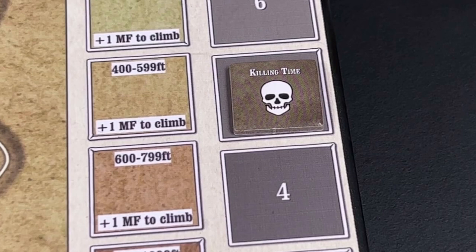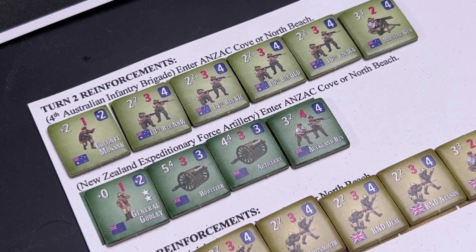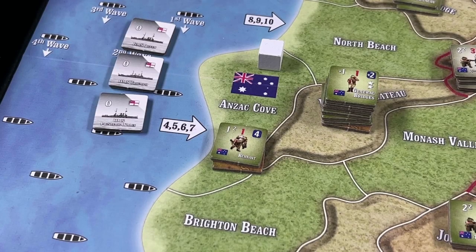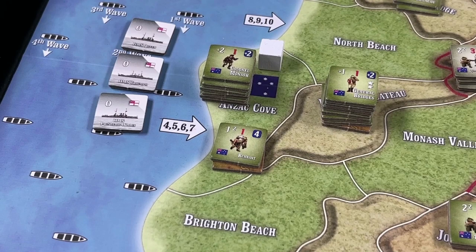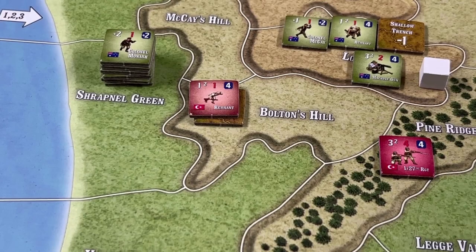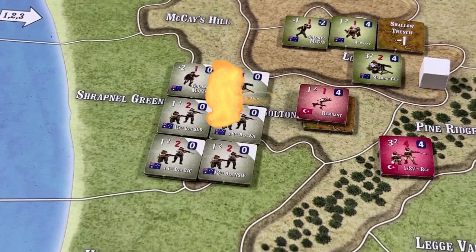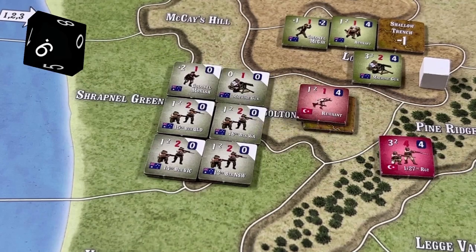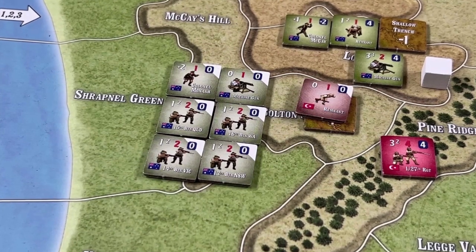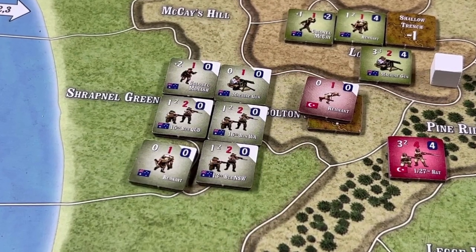Killing time advances to four. The Anzacs decide to enter their reinforcements, the 4th Australian Infantry Brigade. The group enters at Anzac Cove and moves in a southerly direction, climbing onto Bolton's Hill. The entrenched Turkish remnants conduct defensive fire, rolling 1d10 needing four or less — the result is a three, one hit. The Anzacs reduce one infantry battalion to a remnant and now conduct advancing fire.